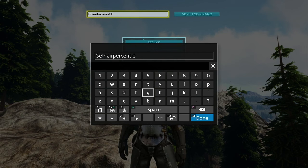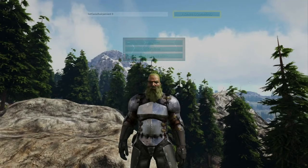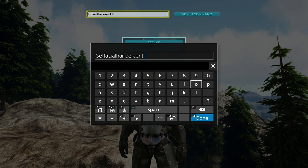To change your beard length, enter the command SetFacialHairPercent — all one word — and then a number between 0 and 1. 0 is clean shaved and 1 is a full beard. Super easy.